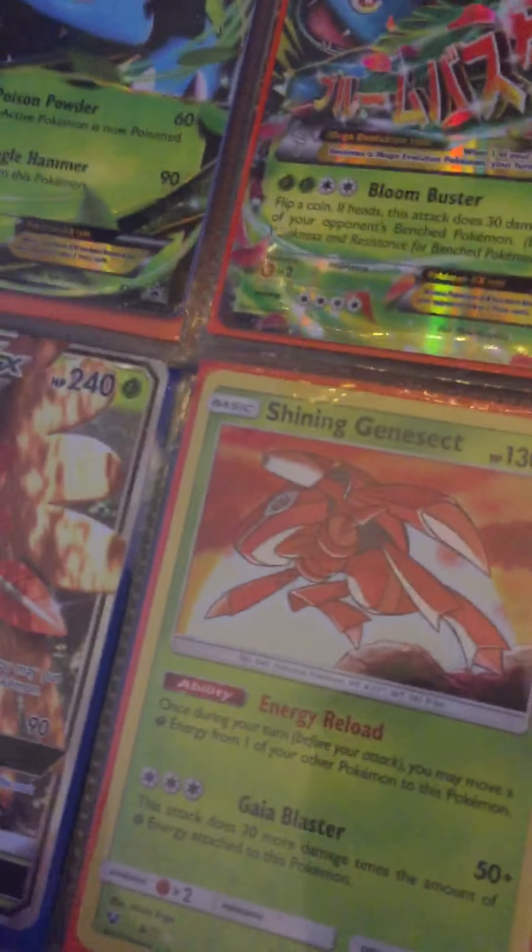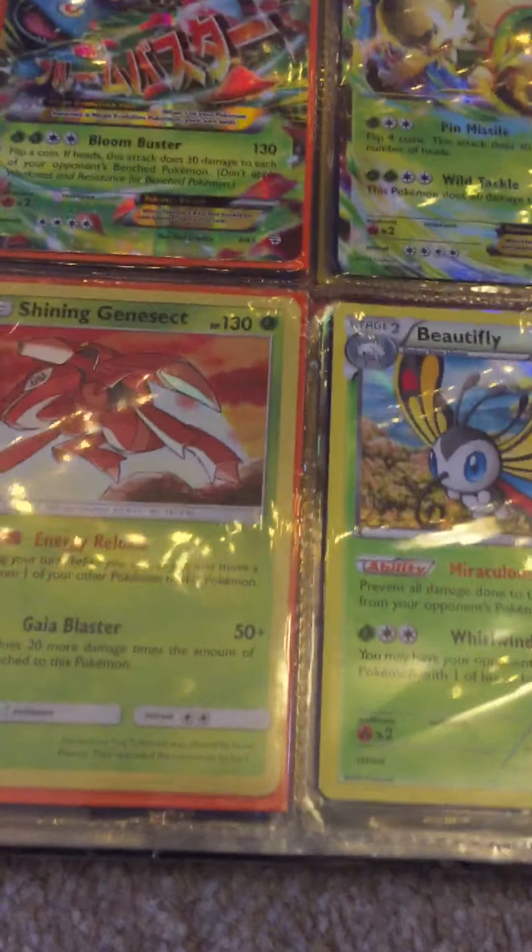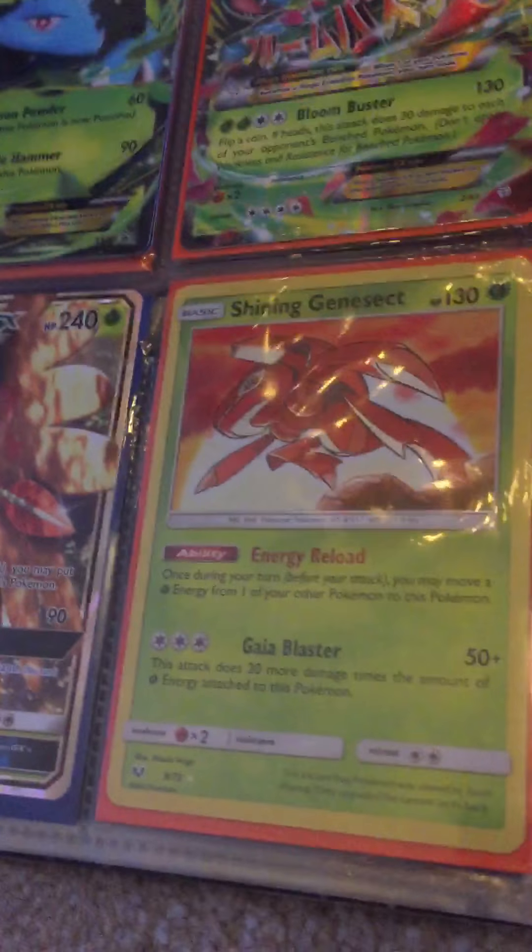This is my leaf page. This is Mega Venusaur, Venusauria of course, Decidueye, Shining Genesect — the only one I have, to be sure — which I really like actually.